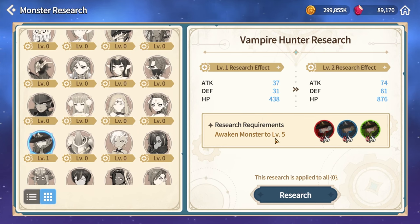By maxing it out fully you are looking at around 5000 power for any of the units you've maxed out. At level one, the next level requirement is awakening monsters to level five. Once you reach level two, the stats you got from level one will double exactly — well, except for defense, I'm not sure why it's one lower — but from 37 attack to 74, from 31 to 61 defense, and HP up to 876. Level two is awakening monsters to level five, level three is leveling them all up to level 80.